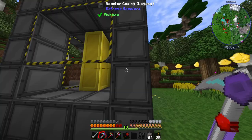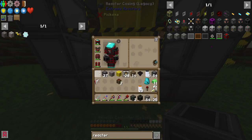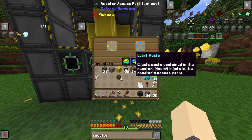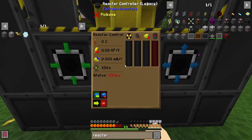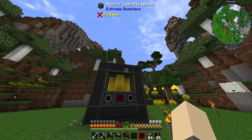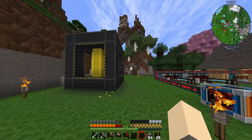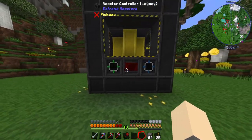Once you have everything encased, leave one side open — that's where you access everything. Put the two access ports here and change one of them to outlet so you can get the byproduct out. Then put your controller in the middle. This is our nuclear reactor — very ominous, but should be fully functional.